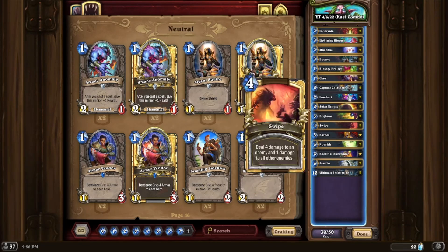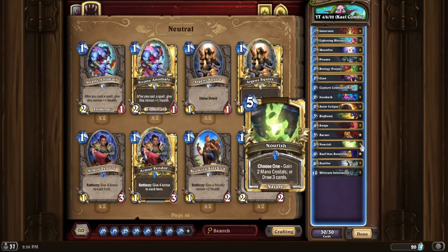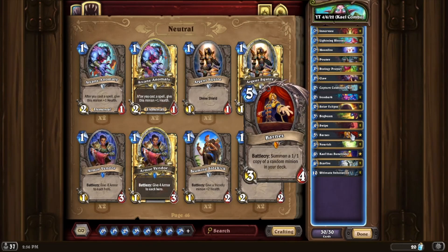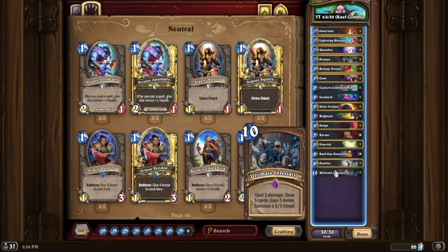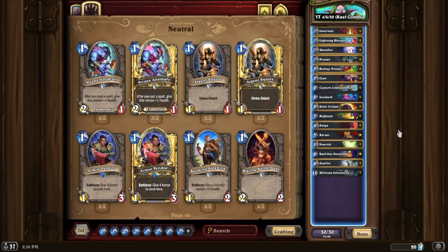So this deck is a pretty broken combo deck. If it wasn't for the fact that you have to draw Barnes and Kael'thas, I think it would be the best deck in the game. I don't think there's a more efficient way than what I have here to tutor the Kael'thas — Barnes is the way to go. By the way, there's a turn one lethal that you can do if you get double Lightning Bloom into Barnes on the play. You don't even have to have coin. Double Lightning Bloom into Barnes into Kael'thas into UI into more zero cost stuff, into dump the whole deck — you can have a turn one OTK. I haven't done it yet, but it's possible, so that's fun.